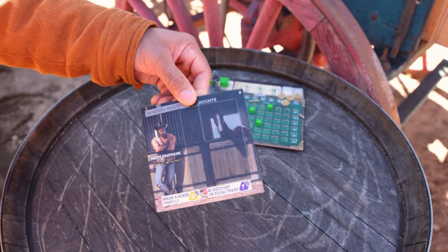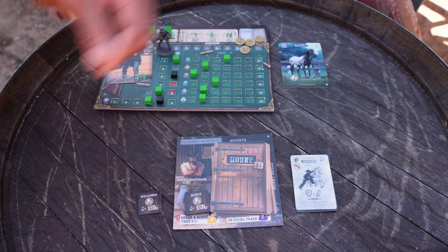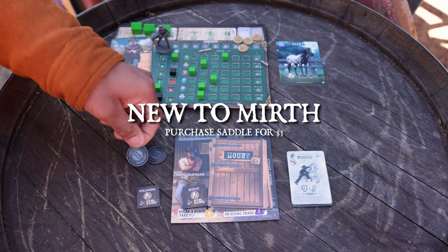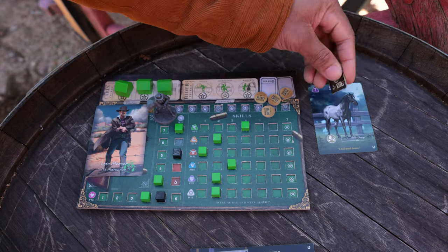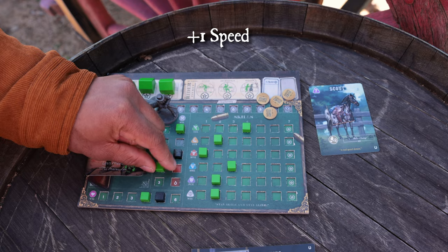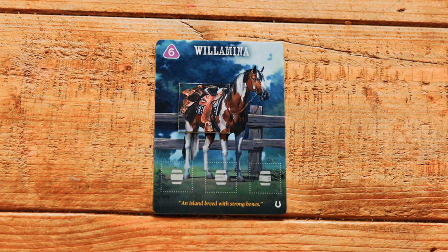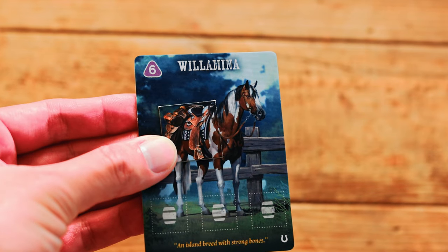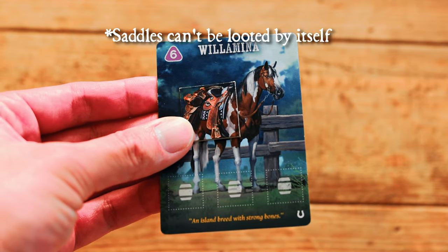Next up, Mirth's Mounts flips to side B. Only once you already own a mount, Mirth now offers the option to pay $3 to find and purchase your mount's matching saddle as a no-grit action. You can only buy the saddle that matches your horse. Place the saddle token on your horse for an immediate plus one speed. If you lose a PvP fight and the winner loots your mount, they must pass the persuasion check on the top left of the mount card. The original owner keeps or discards stored items before the mount card and saddle go to the looting player. A saddle can't be looted by itself, but a saddle with a horse can be looted together.